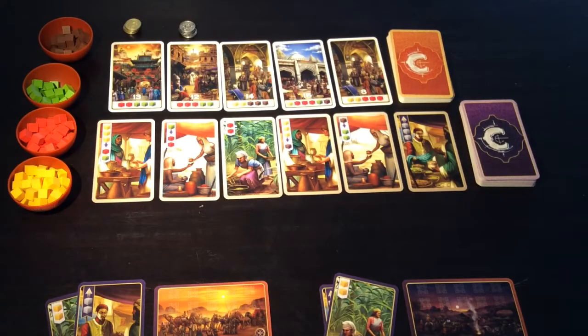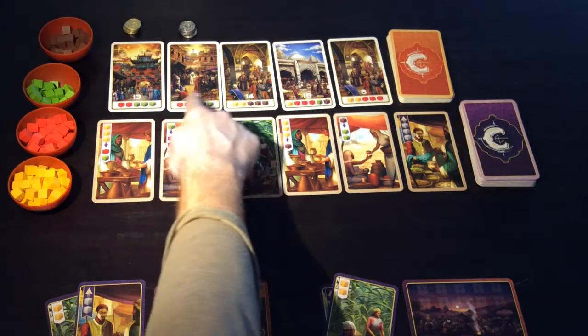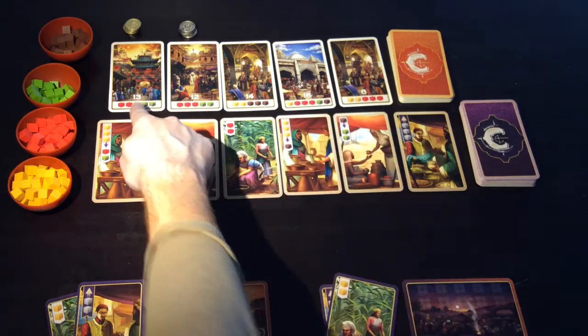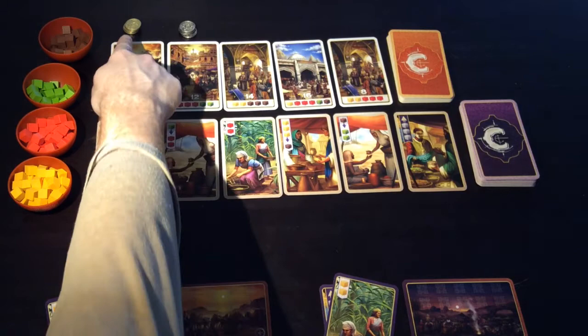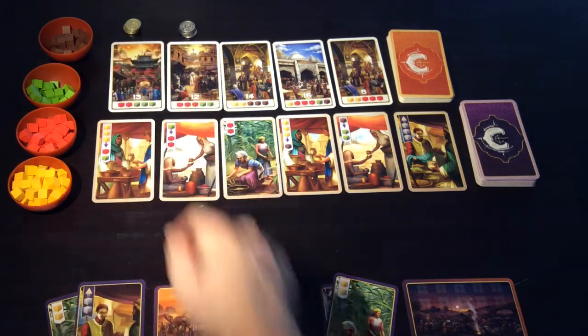In Century Spice Road, we are all spice merchants trading spices to be able to claim the points that exist on these cards. You'll notice at the bottom of those cards, and you'll also notice that there is a pile of gold coins and silver coins.